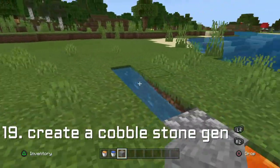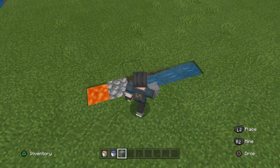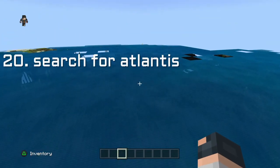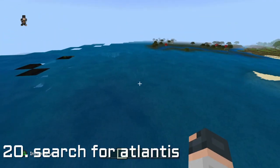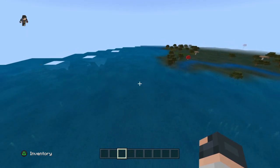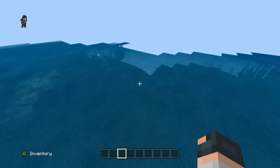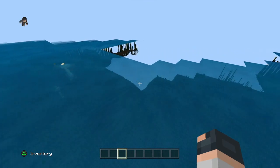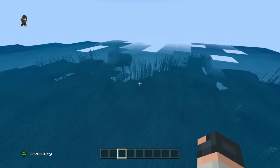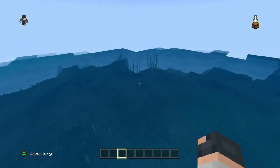You can also make yourself a simple cobblestone generator — just get a bit of water and a bit of lava and there you go, you've got yourself some cobblestone. And last but not least, the final thing you can do is go exploring and try to find Atlantis. Make a legitimate survival world and once you find the remains of Atlantis, you will get a trophy for it.